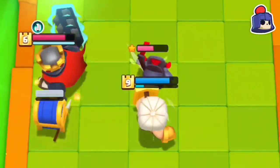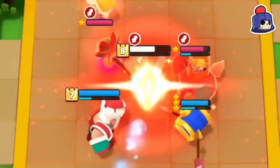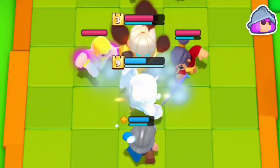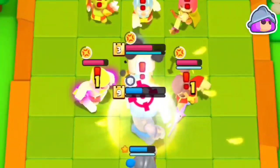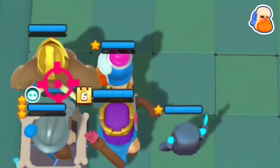Once the Guard gets his shield, it is difficult to take him down, so try to attack him first to decrease his effectiveness. To reduce the effectiveness of Musketeer's knockback, just stack backlines behind frontlines.